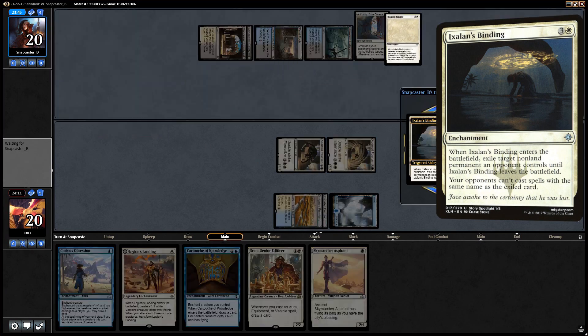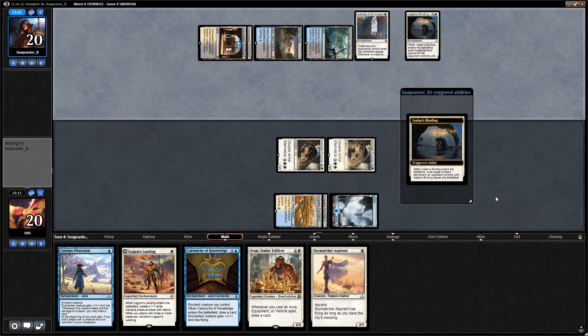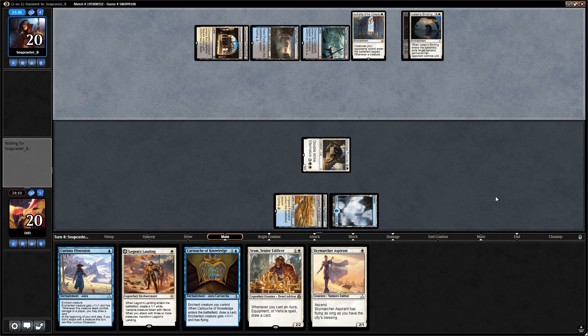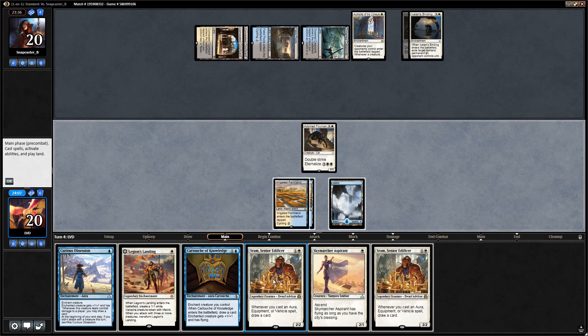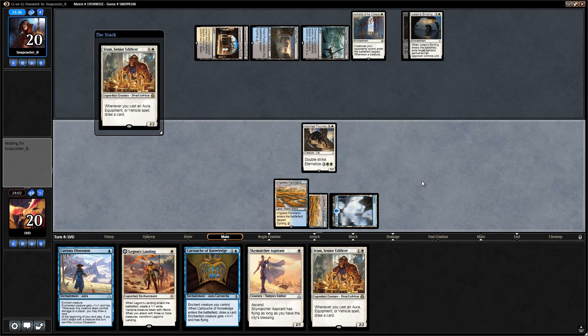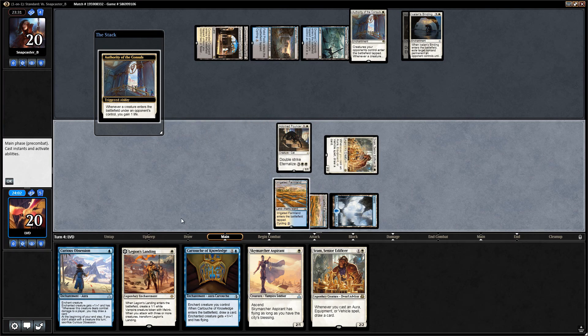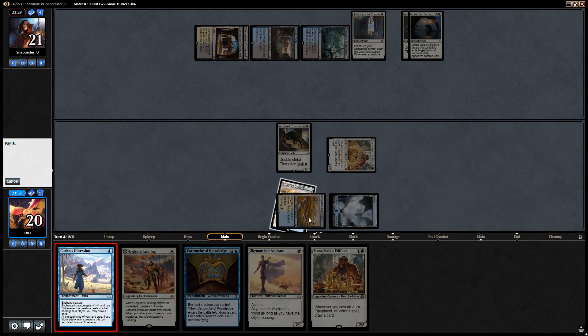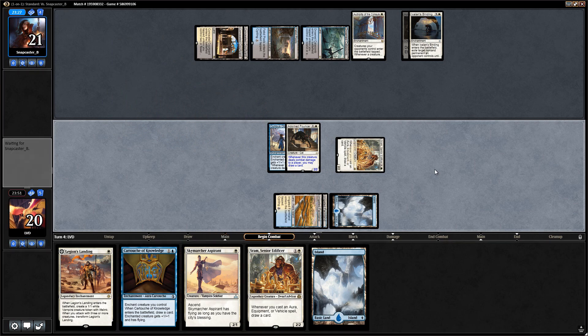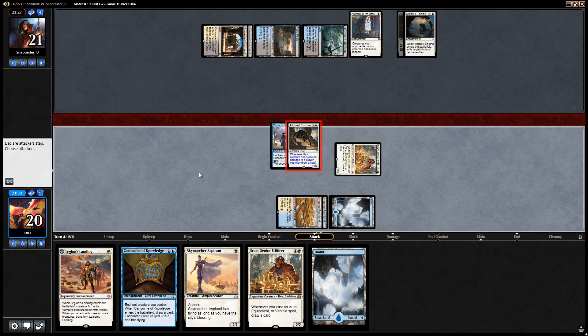I think we just play Sram and then the obsession — we could have also played the cartouche and the obsession, which also draws us a card and gets in for more damage. This is also fine since we get to draw a card from Sram. Let's get in there.